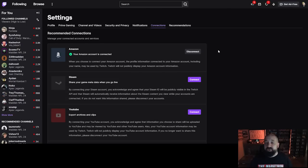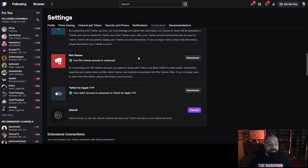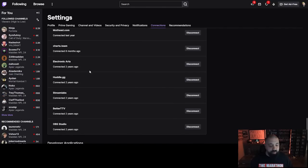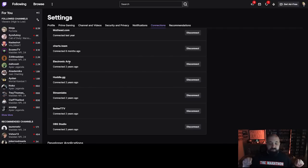The connections page will show everything linked to your Twitch account. Quick tip: if you have Amazon Prime, you get a free subscription to give to any person on Twitch — it doesn't auto-renew and costs you nothing as part of your membership. Scroll down under 'Other Connections' and look for Electronic Arts. If you see it says 'connected two years ago' like mine does, this could be an issue why you're not getting your drops.